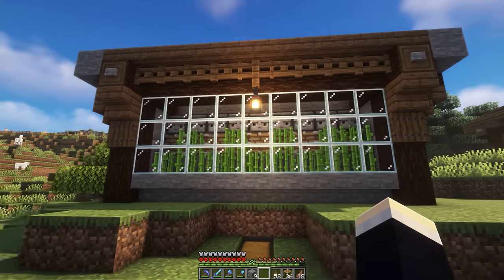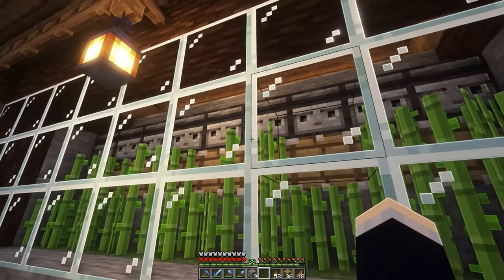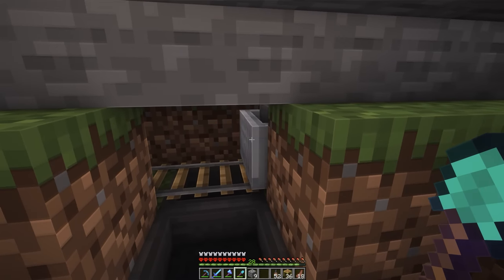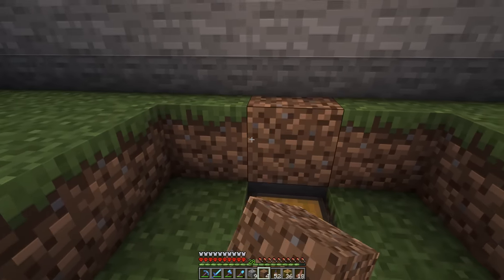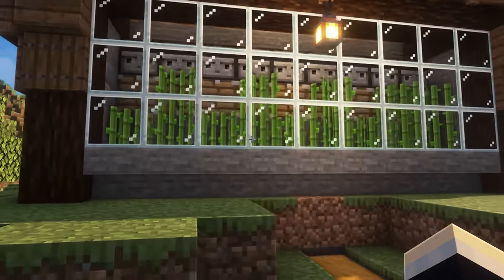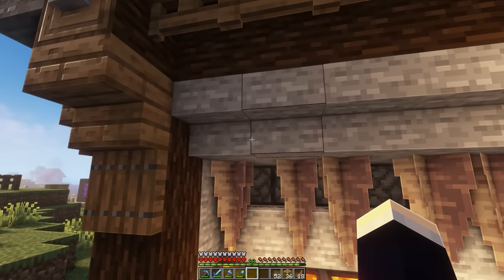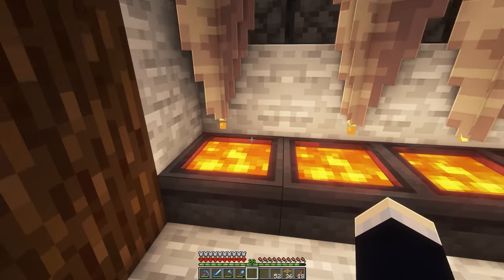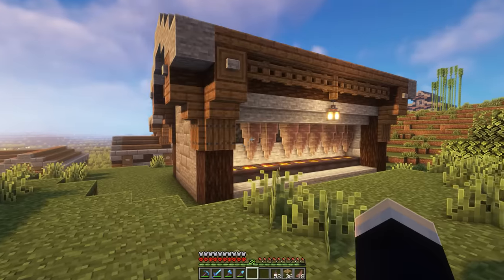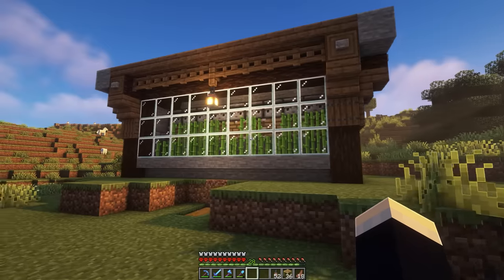For these next two farms, we've actually got two joined into the same build. On the front, we have a simple sugar cane farm. Once the sugar canes grow high enough in front of the observers, the piston below pushes them and they get collected by the minecart with hopper below, which drops everything into a chest. You can also replace it with bamboo if needed. Heading to the back, we have a lava dripstone farm — lava above drips through the dripstone down into cauldrons, giving you basically infinite fuel for your furnaces. One lava bucket can smelt a hundred items! All of this is encased in a really nice house design.